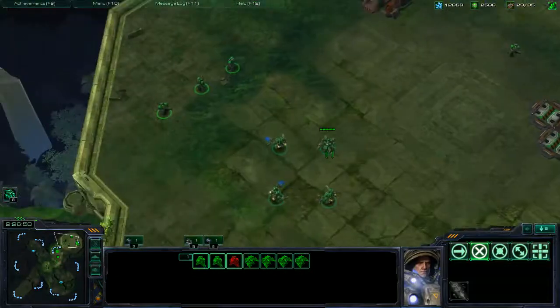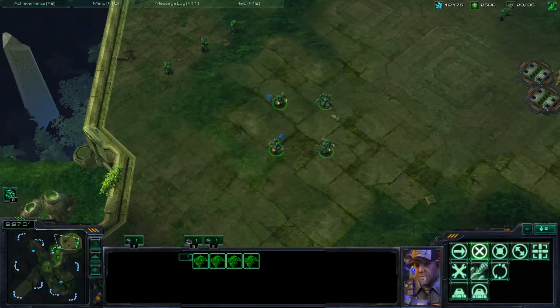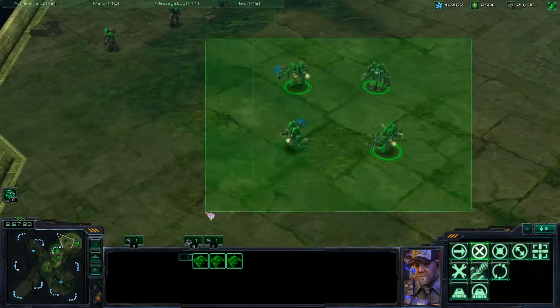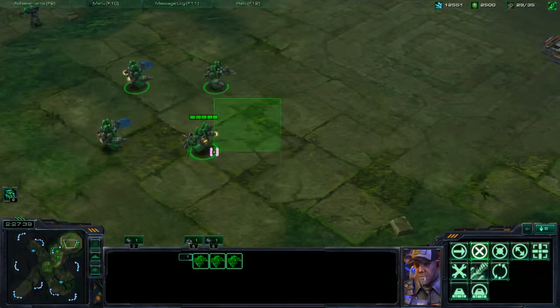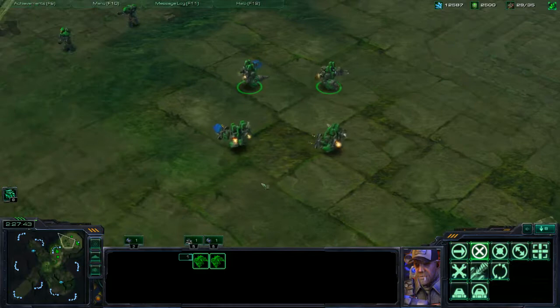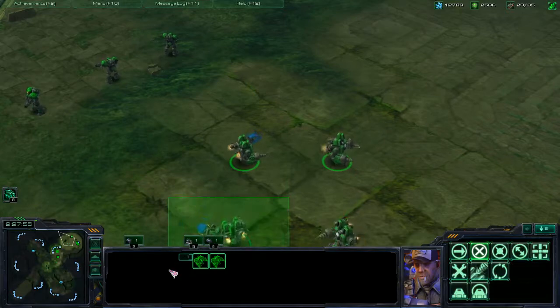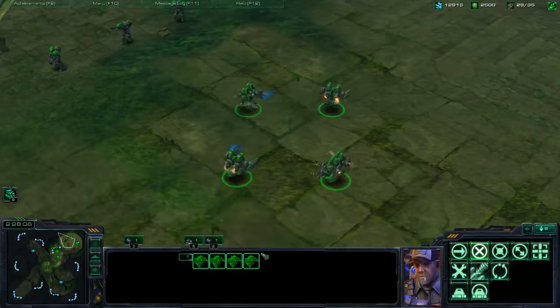Now I'm going to select a group of units — I'll make a box around these four SCVs, and that selects all of them. Selection isn't the only thing for refining unit control — there's also deselection. The way you deselect a unit from a group is by holding down the shift key and left-clicking a single unit, and that will deselect it. There are three ways to do it: hold shift and left-click an SCV to deselect it; or hold shift and make a box around it to deselect it; or finally, at the bottom of the screen where the small unit portraits are, you can hold shift and left-click on those portraits to remove SCVs from the group.